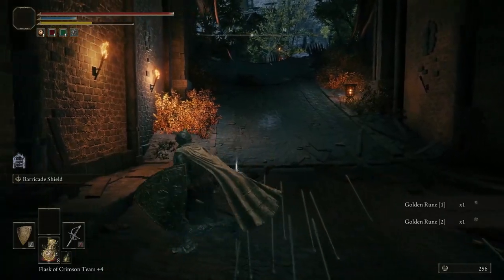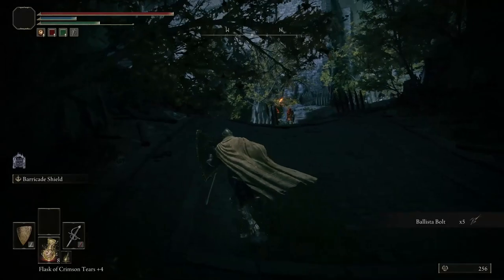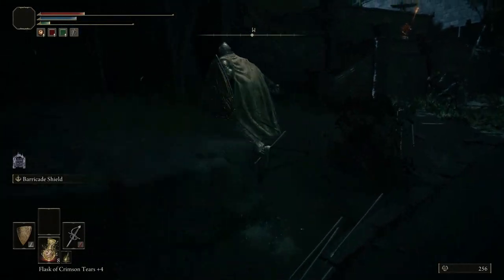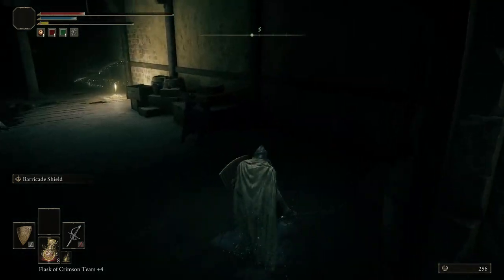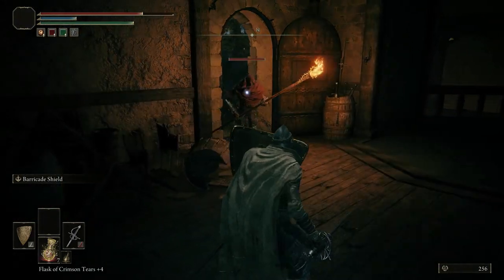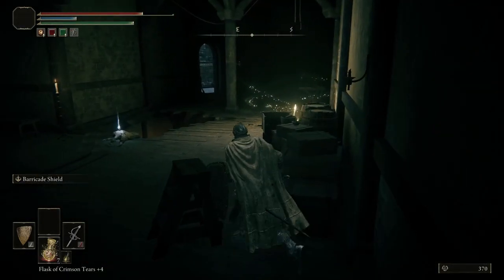We're going to grab these items and we're going to start getting shot at soon. There goes my stamina. So we're going to run here, basically just hugging the left and trying to zigzag a little bit. Yeah, it hurts a lot. We're going to jump up here and start rolling. We're going to want to come up to the side of these rocks — there's a doorway. Once you enter through the gate, come up to the rocks to the left, and enter this doorway, which gives you cover from the ballista.